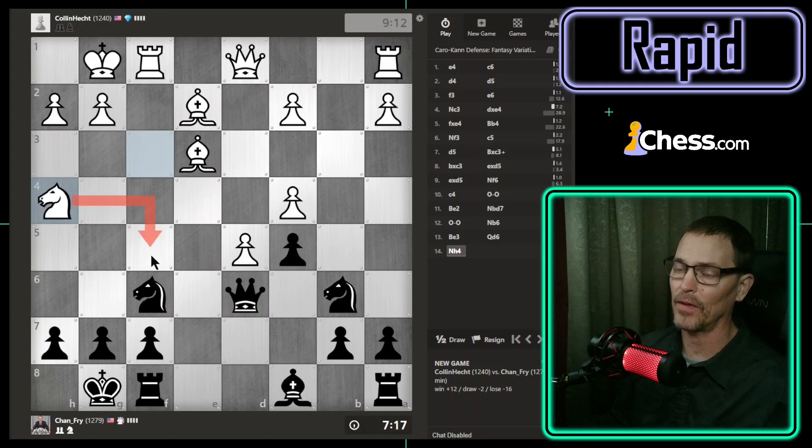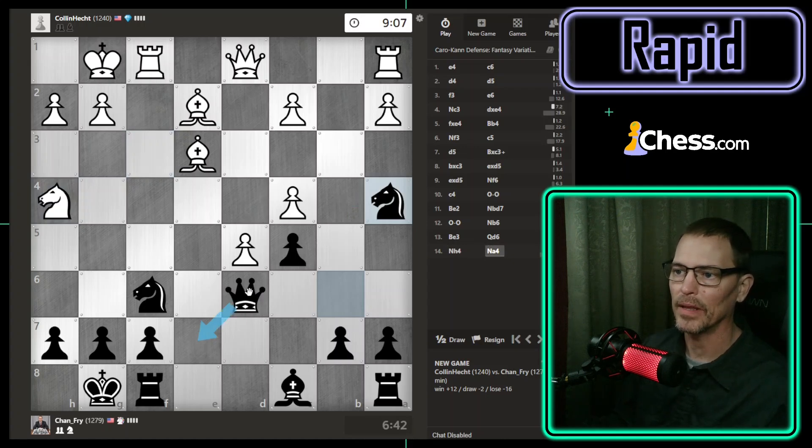That's a fairly obvious attempt to come after my queen. Couldn't I just go there and prevent it? Then I'm threatening their bishop and a check. But then I'm undefending that pawn. How else can we defend that pawn? Can I come in here threatening to go there? That defends the pawn and they can't attack it there immediately. Then when they attack my queen, I can just get out of the way? Oh no, I can't get out of the way there. But if they do attack my queen here, I could go to E5.